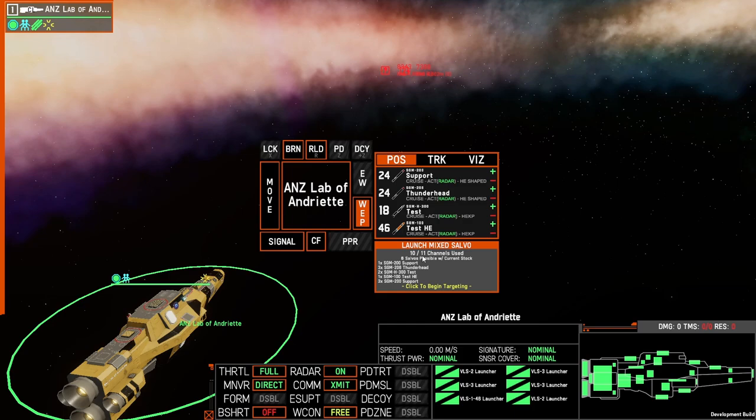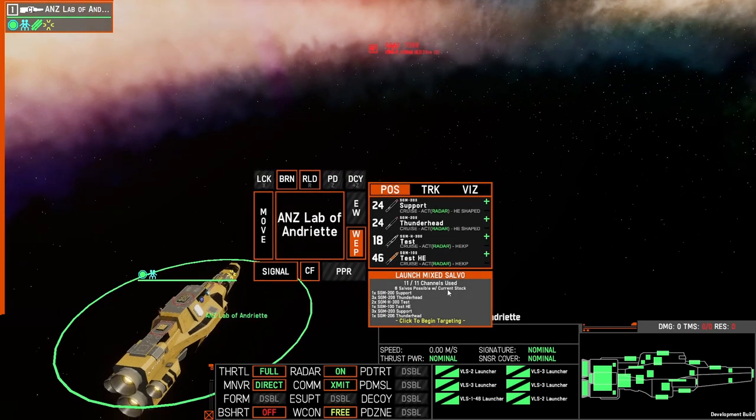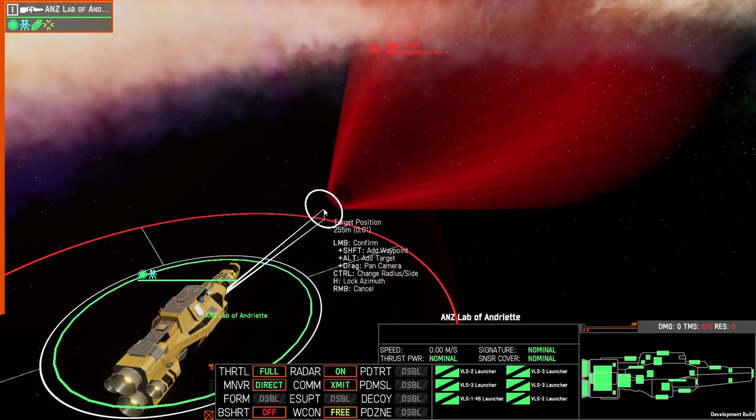The limiting factor of a salvo is how many channels you have. This ship has 11 channels, so it'll be able to fire up to 11 missiles at once. As we add more missiles, you can see that all 11 channels are used. It will also tell us that we can fire this particular salvo six times based on the current amount of missiles on the ship. To fire the salvo, all you need to do is press launch mix salvo.